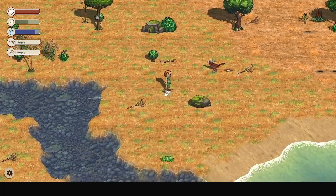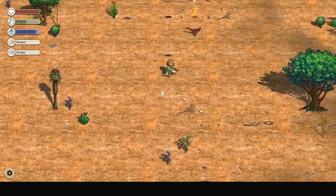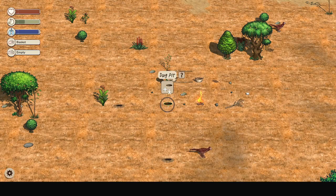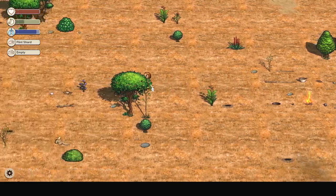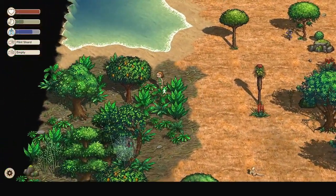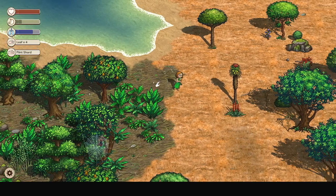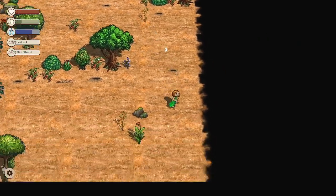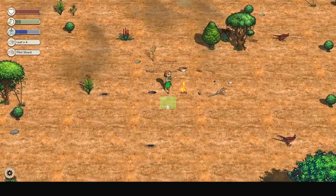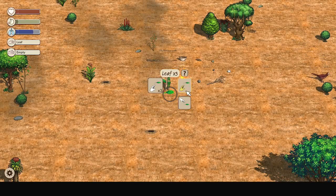Now we've got our second basket. We need to quickly find a jungle so that we can get leaves to make into leaf baskets. From what I've gathered, every island is different, and they also get wiped every two days — or every 48 hours. I think that's just to keep the content fresh for people at the moment, because there's not too much to play with since it's early access, but there's still enough for it to be enjoyable.